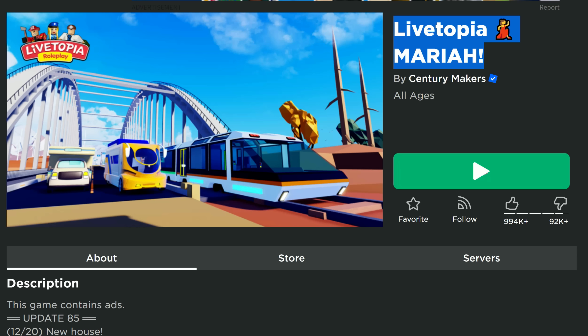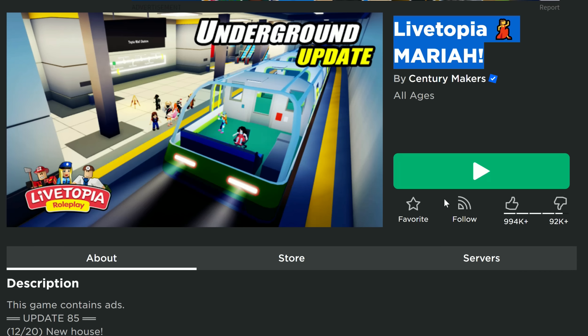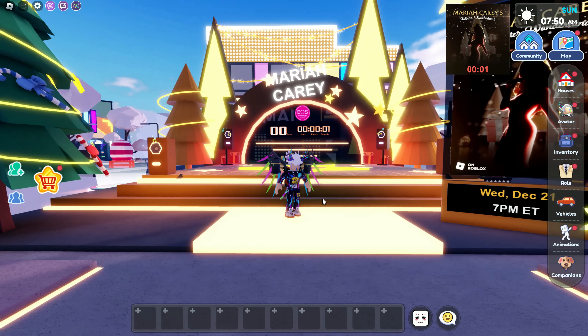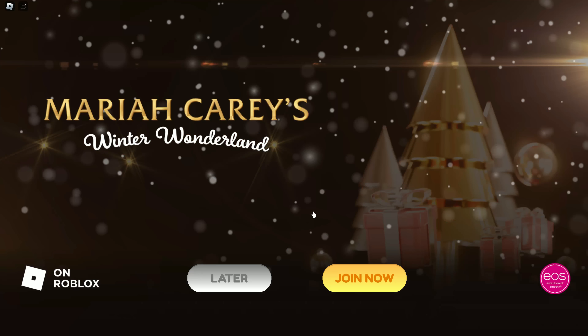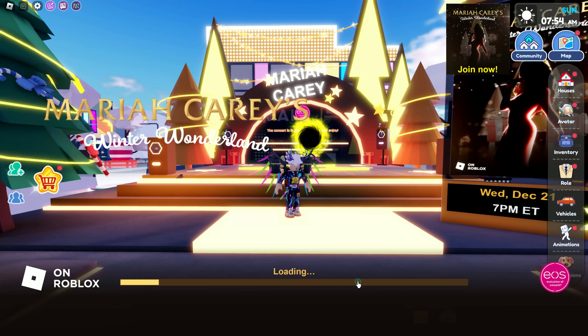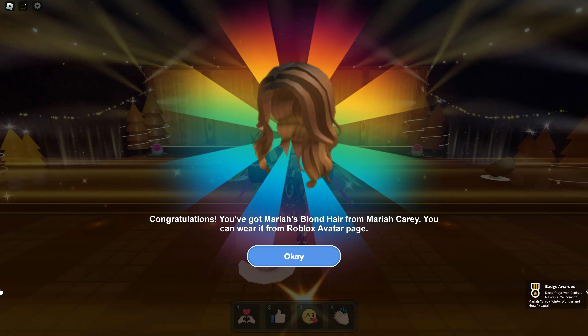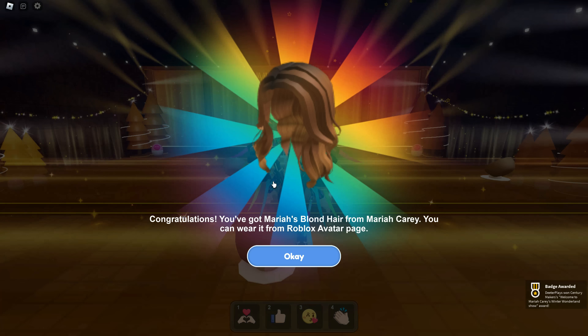The game is Livetopia Mariah Carey. There's a concert going on right here, so you can see when it clicks down to zero there's going to be a Winter Wonderland concert. Then you just click on Join, and once you load in you can see the first badge is super easy — all you have to do is attend and the badge shows up on the bottom right hand corner of the screen.